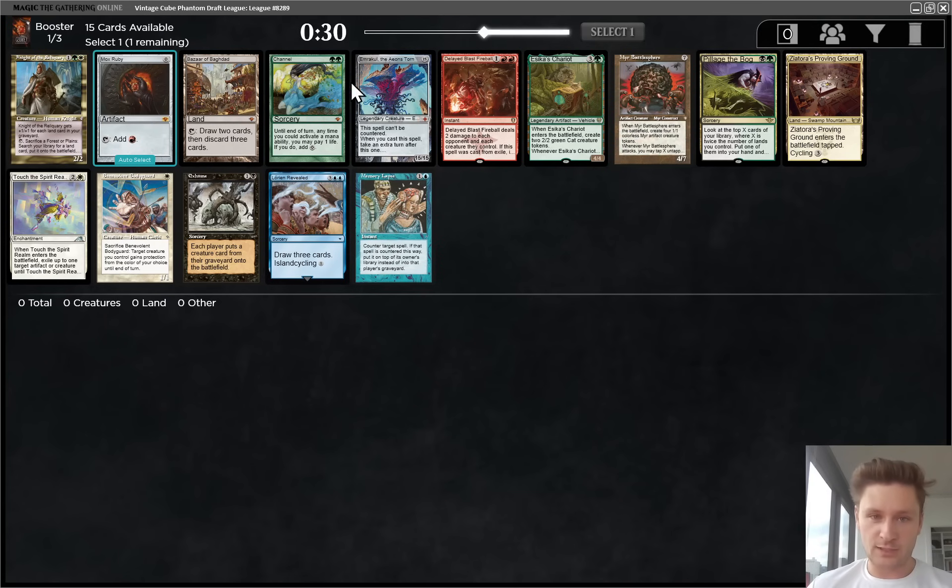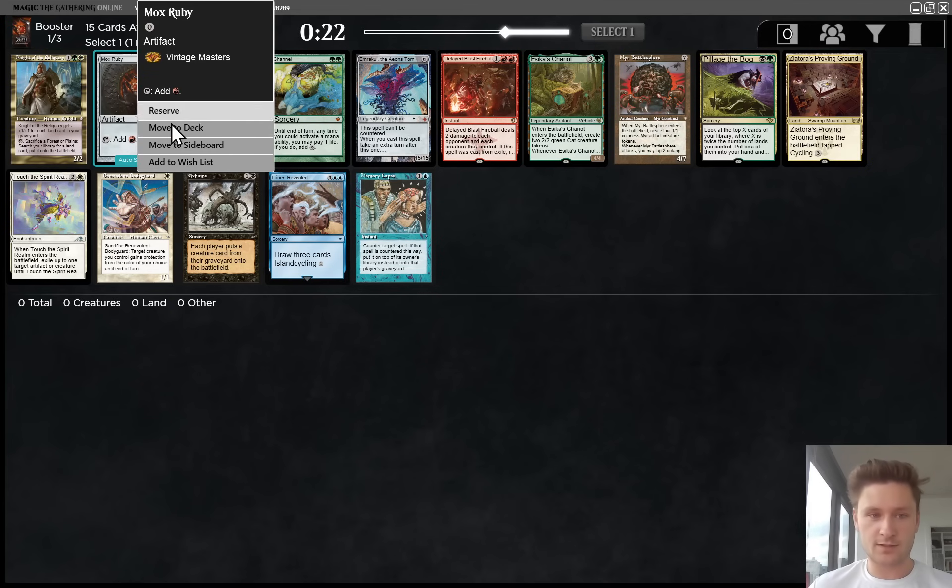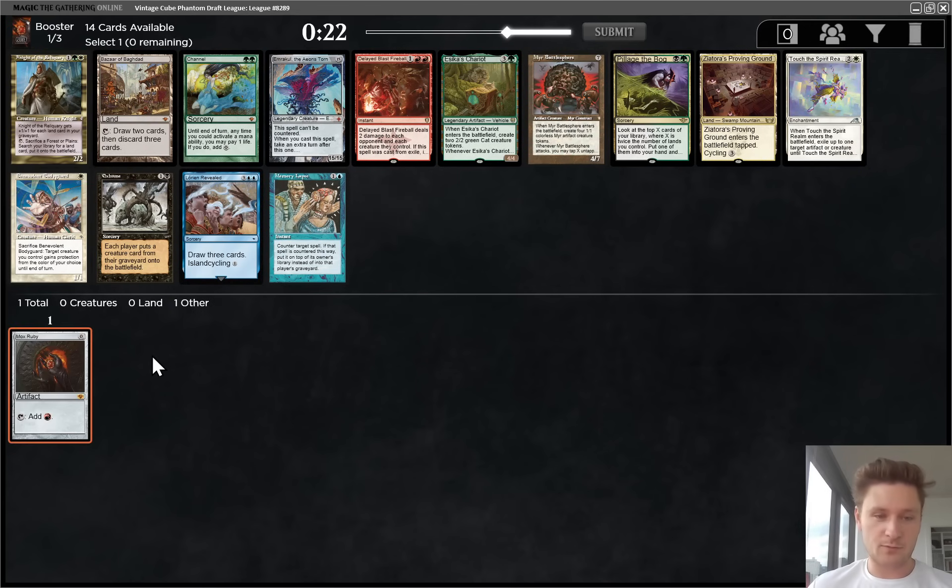In terms of what we're passing outside of the Channel stuff, the only red card is Delayed Blast Fireball. Honestly, a pretty weak pack outside of Channel, Emrakul, plus the Mox, so we'll just take this and see what we get passed.